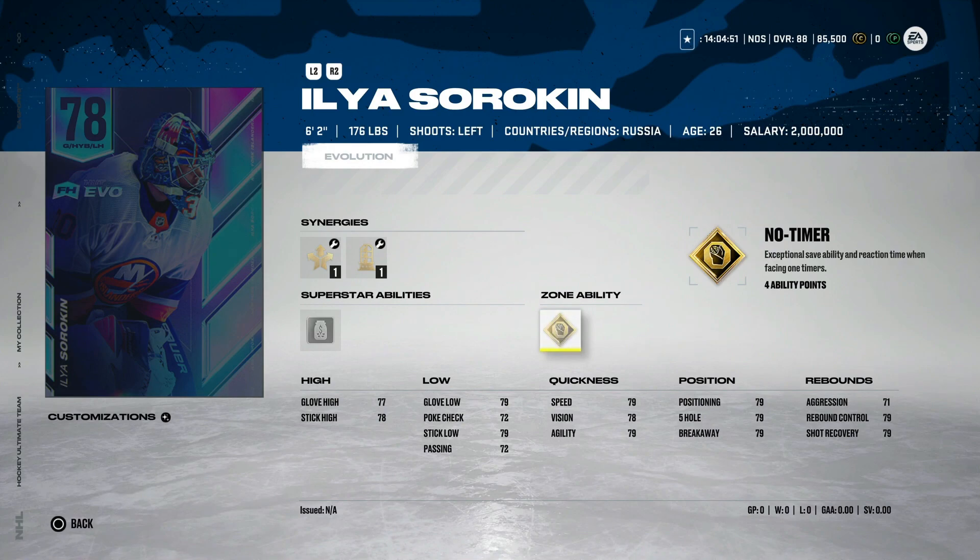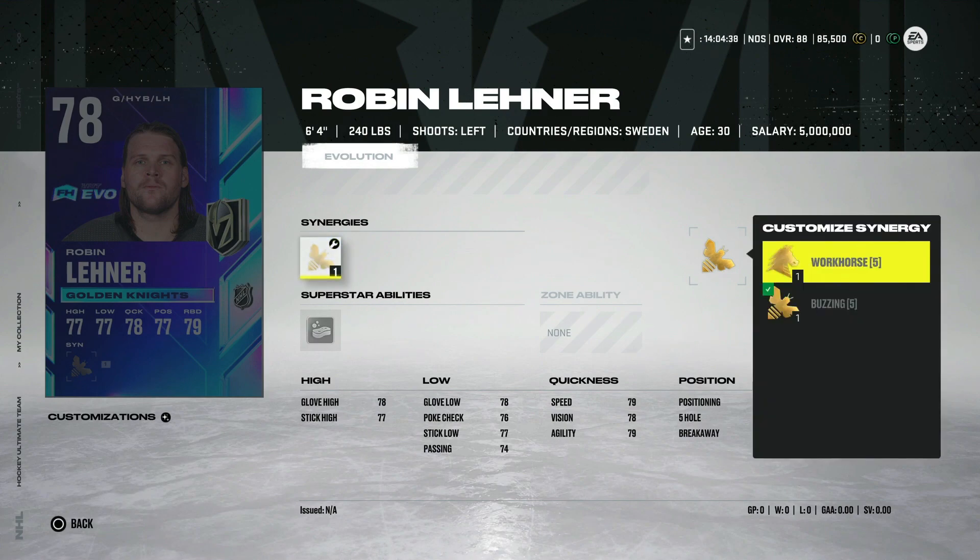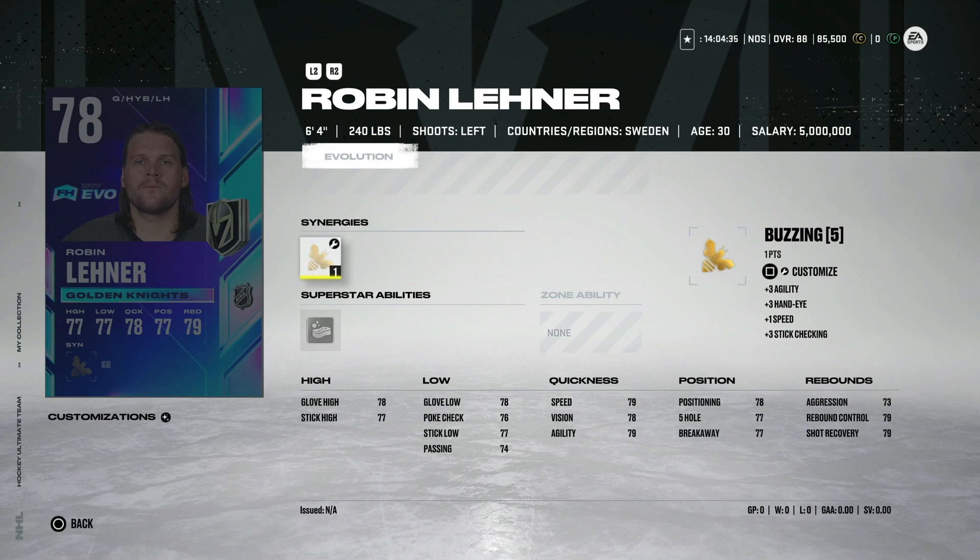He would basically be a 99 overall card with 25 wins, but he's only 6'2", which is a knock against him. The reason I bring up another option is the 78 overall Robin Lehner, with Buzzing and Workhorse. At 6'4", his base card is one of the best in the game. Vegas has not had a good start to the year, but you can almost guarantee he's going to be the workhorse and get 30 wins roughly. That's a 99 overall goaltender with Buzzing, and he'll get another synergy slot at 95 overall. This is probably the safest card in the entire event. He only needs about five more wins to be usable right now.